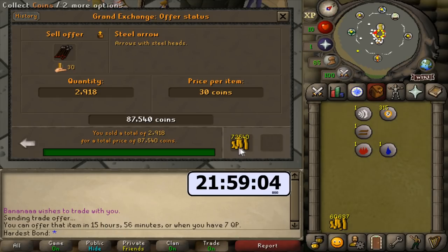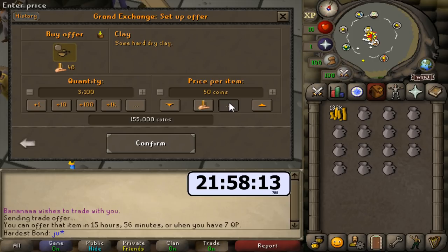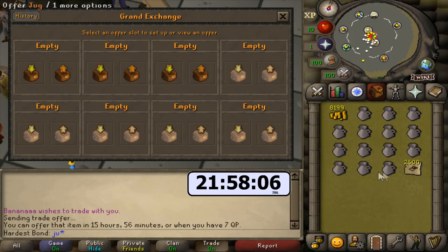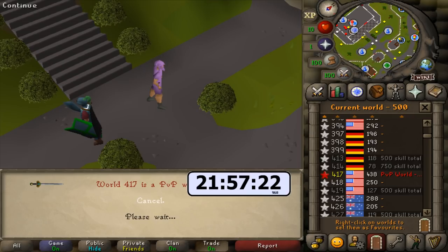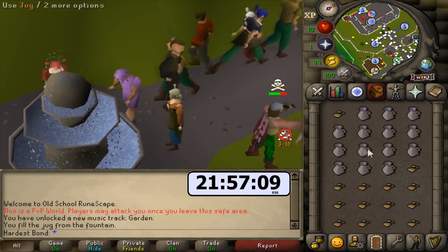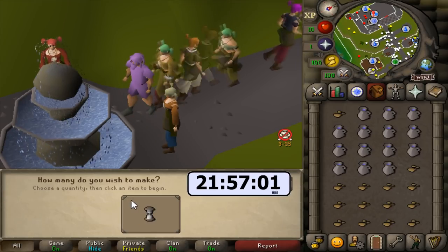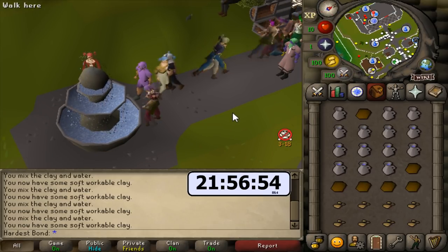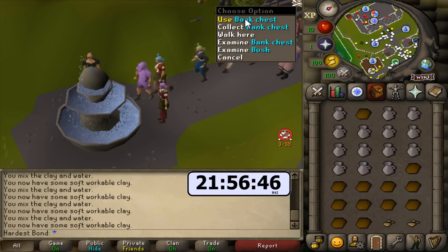All the steel arrows sold for 30 each. Our cash stack is sitting at 133k, plus we have around 30k in chaos runes. We're going to move on to making soft clay. All you need is 14 jugs and as much clay as you can buy. We're back to Lumbridge, hopping to the PvP world, where there's a bank chest right beside a fountain. To make soft clay, you use a jug of water on clay. We'll take empty jugs, fill them at the fountain, use them on clay — and I don't see many people doing this method here.